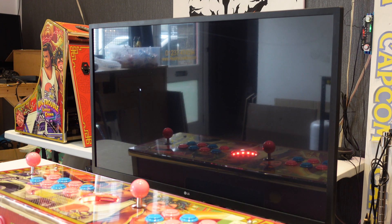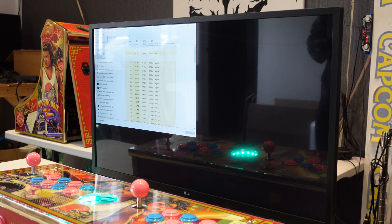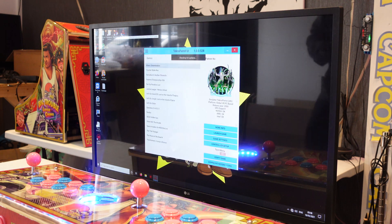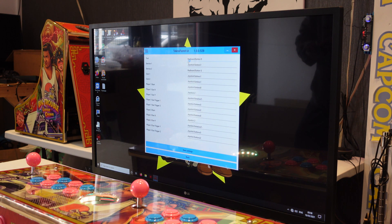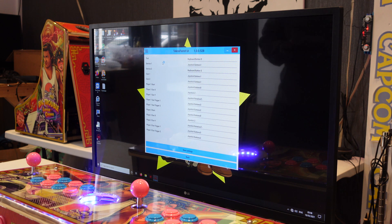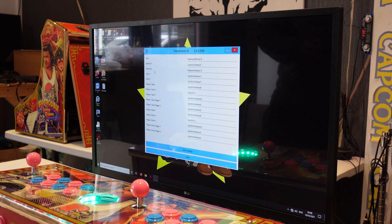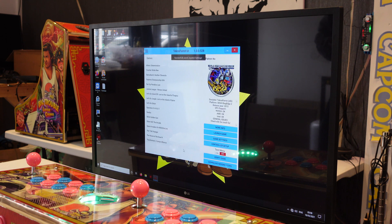Press Alt+F4 out of HyperSpin, then Control+Alt+Delete, head into Task Manager, go to File > Run New Task, type explorer.exe and press OK. Head to the TechnoParrot update on the desktop. Taking a quick look at controller settings - it is service one, so service two may actually add credits on the second controller. Service one is your credit button, not your coin button, and I do have a map to coin as well.